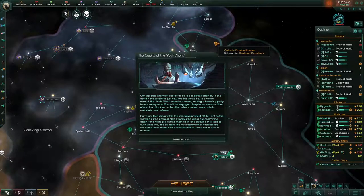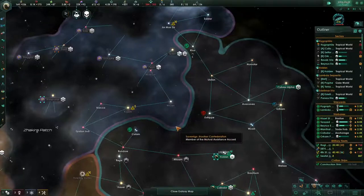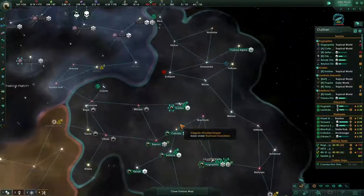The cruelty of the Yod aliens: our explorers knew first contact to be a dangerous affair, but none could have predicted just how true this would be. The Yod aliens seized our vessel, landing a boarding party before faster-than-light could be engaged. Despite our crew's valiant efforts, the attackers — a reptilian alien species — were able to overwhelm our defenses. Our visual feeds from within the ship have now cut off, but not before showing us the unspeakable atrocities the aliens are committing against the hostages — cutting them open and studying their insides even while they are still alive. We must assume that hostilities are inevitable.